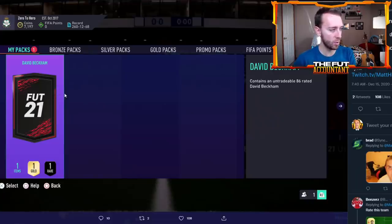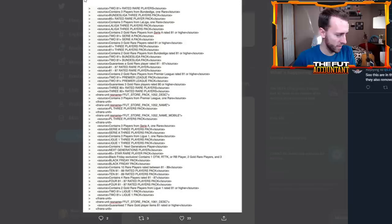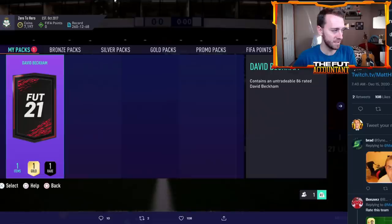You're going to be getting a pack. It's probably going to show up in the store like the David Beckham pack last year — same scenario. It's going to show up in the store, it'll say Next Generation Player Item. The pack has been added to the code, as you can see here. It's literally going to look like this — a Next Generation Player pack.